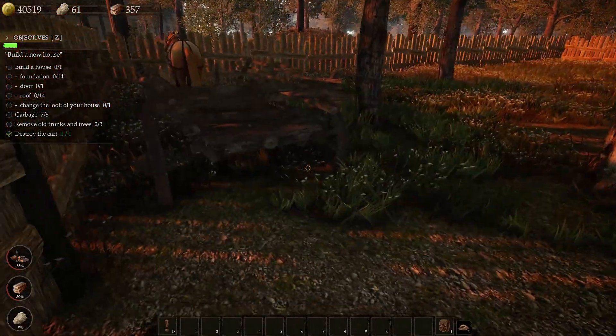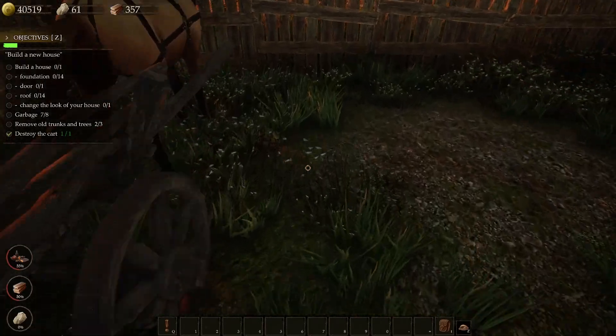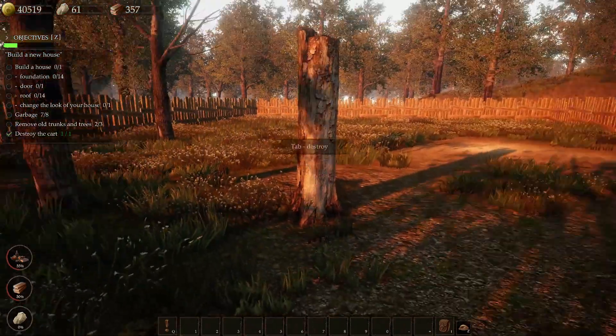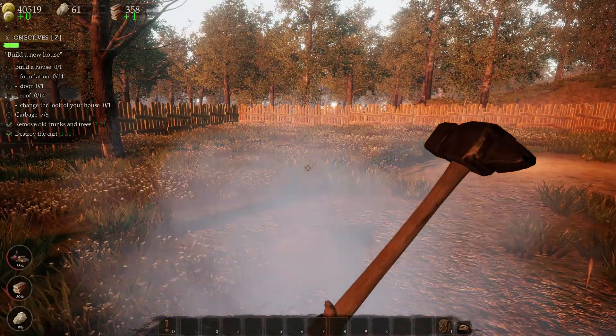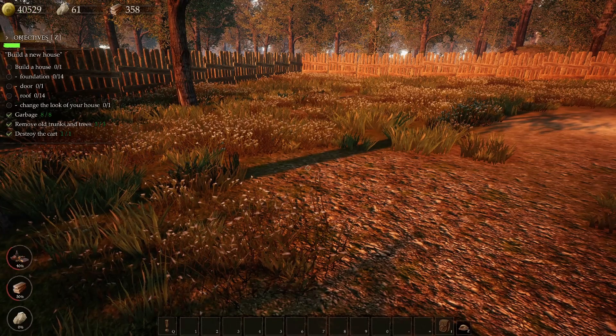Where is the garbage and the trunk? Oh, this must be the tree trunk right here. We'll destroy this, but I can't find the other garbage. Ah, there it is right there. Now we can start building the house.